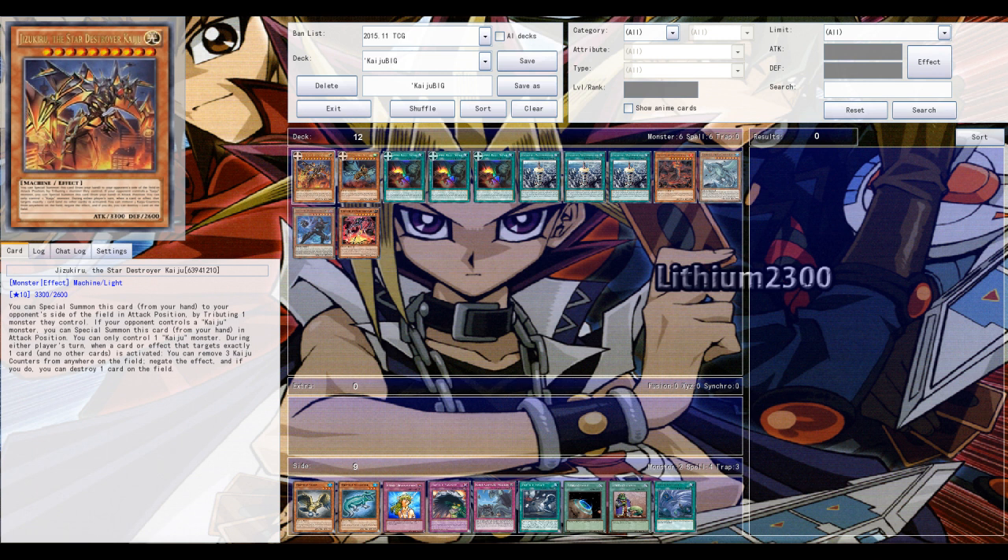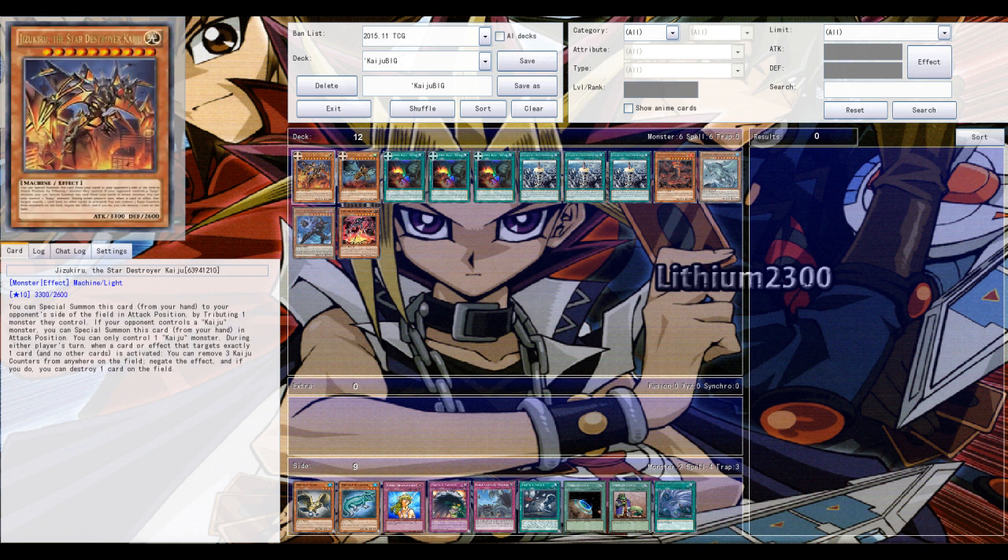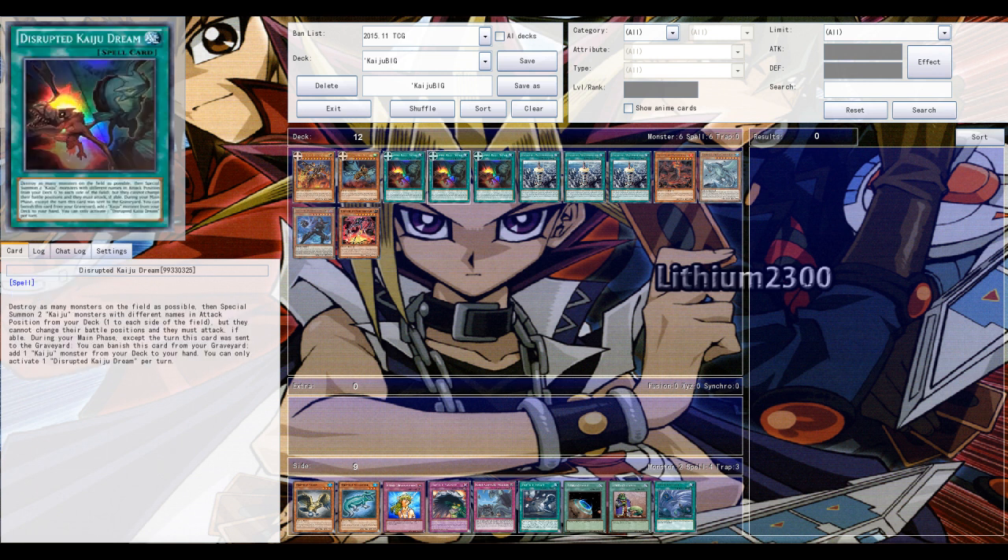Kaiju Dream destroys the whole field of monsters, then you pick two Kaiju monsters — they'll both be special summoned from the deck and battle it out when you go into the battle phase. During the next turn, you can banish Kaiju Dream from the grave to search any Kaiju monster from your deck and add it to your hand. Crazy card.